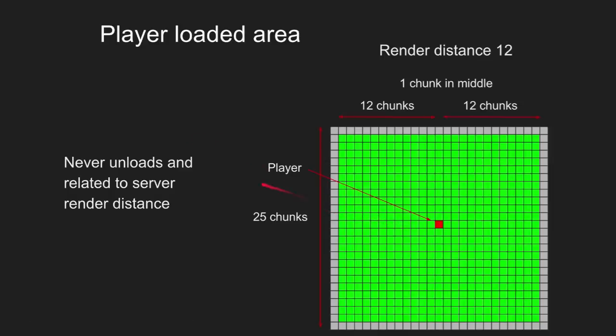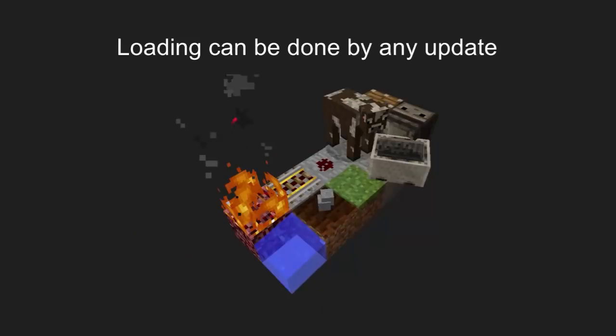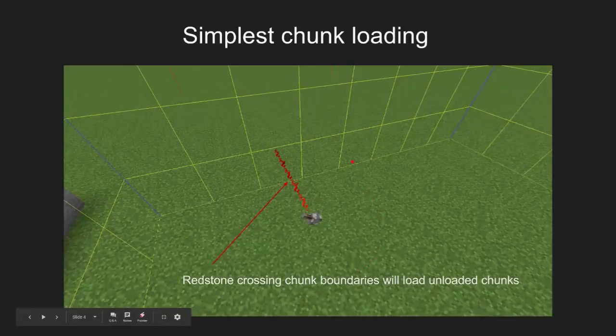You can throw a pearl and it will never get unloaded. But anything outside of this area is prematurely loaded. The things that can load chunks is basically anything. Anything can load a chunk — anything that requires the next chunk, the neighboring chunk, to load to be able to check if they can move there or operate there. Including pearls.